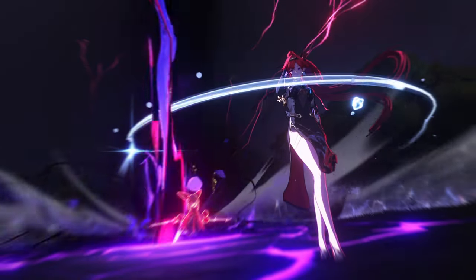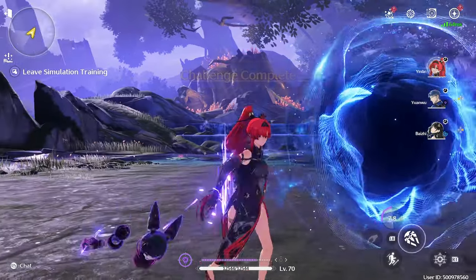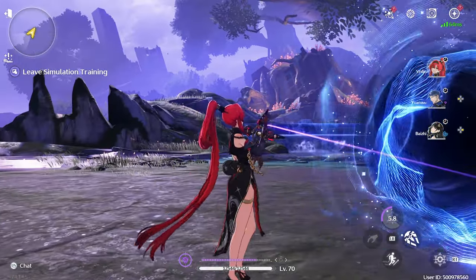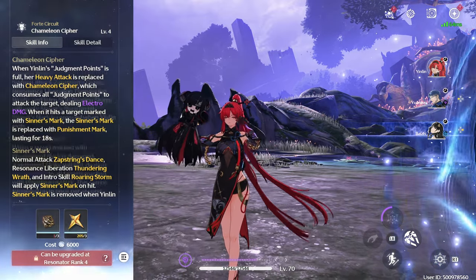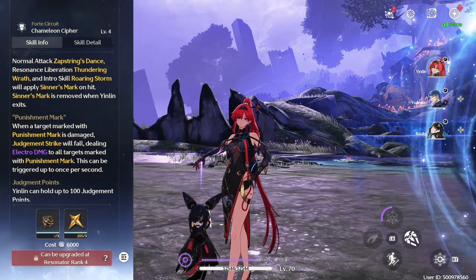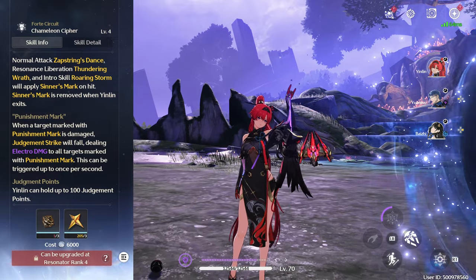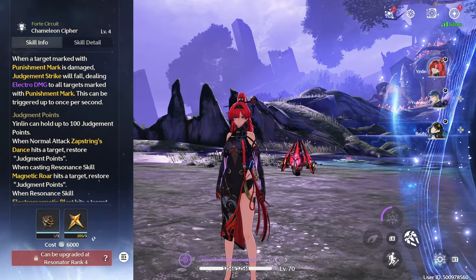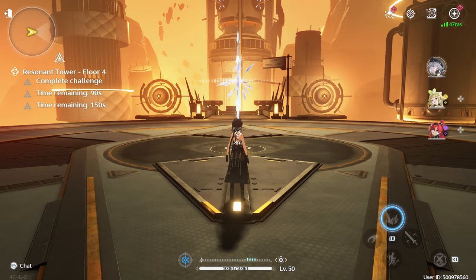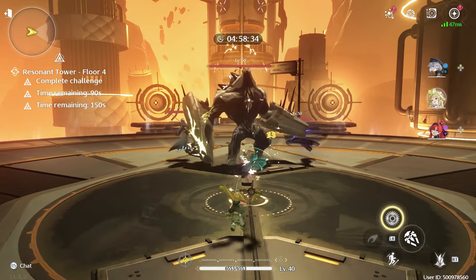With that overview out of the way, let's formulate a game plan. Most of Yin Lin's damage will come from her Chameleon Cipher Forte — specifically, the chain lightning properties of the Punishment Marks. So in battle we need to generate as many Judgment Points as possible to convert the Sinner's Marks into Punishment Marks. The sources for Sinner's Marks are her Basic Attacks, Intro Skill, and her Resonance Liberation. As a sub DPS, Yin Lin's goal is simply to activate your Punishment Marks as soon as possible and swap out.